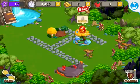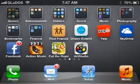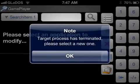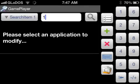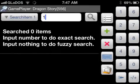We have 17 gold here. All we have to do is, like in the tutorial, open up Gameplayer. I have to select an application — Dragon Story — and type in the number 17.